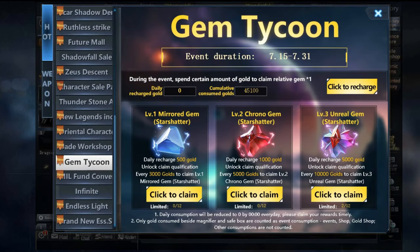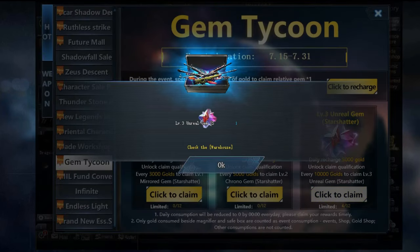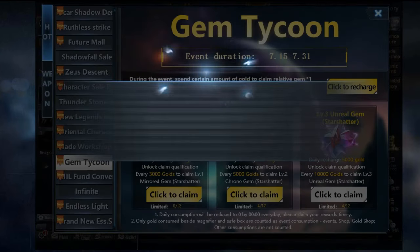Use the Gem Tycoon event to enjoy the 50% discount on the first release. Note: this event resets each day, so what you spend and recharge today won't count tomorrow. Make sure you claim everything on time. Please don't contact us for missed claims, as it's hard for us to compensate.